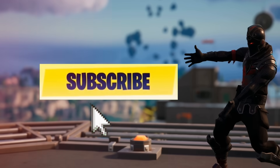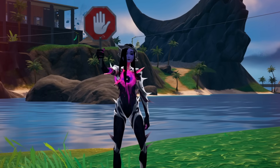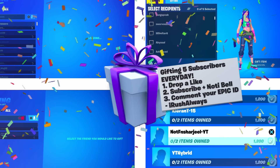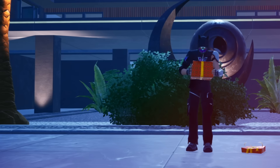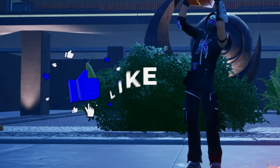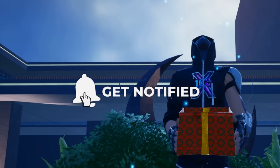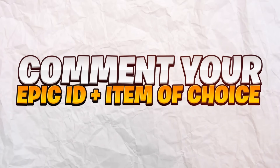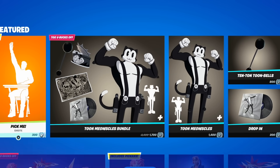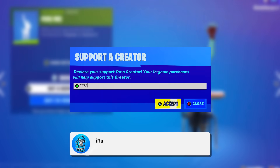We do give away free and paid item shop gifts to new and old subscribers every single day. To enter, drop a like on this video, subscribe with notifications on, and comment your Epic Games ID below. If you're picking up anything in the item shop, consider using support creator code YTRA.